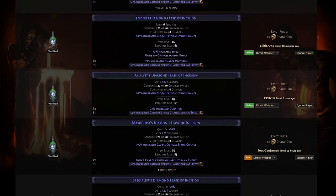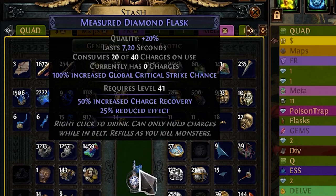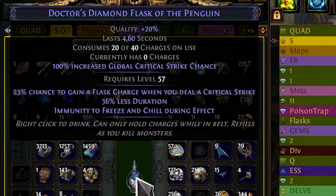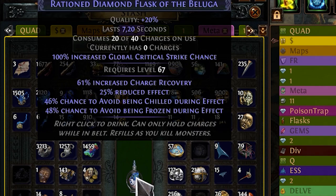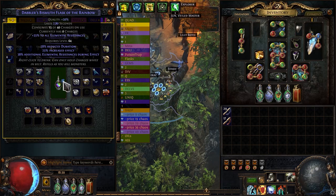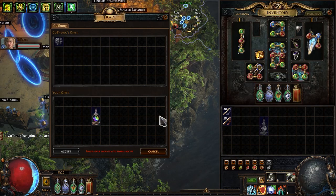Wow, those are some pretty expensive flasks — let's try crafting it ourselves. That's not bad, but I think we can do something better. Nice, not perfect, but I think this flask will work for now. Maybe we should make another flask — not bad at all! Easy money.